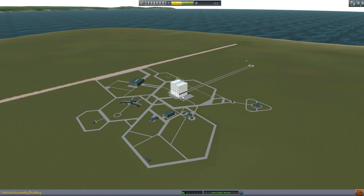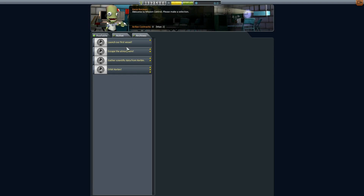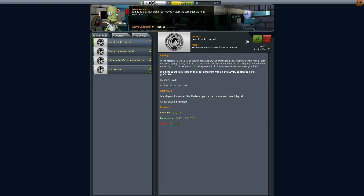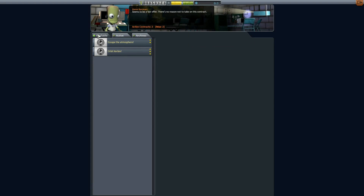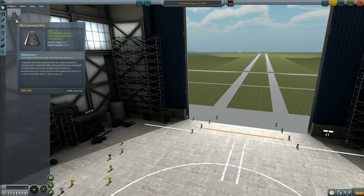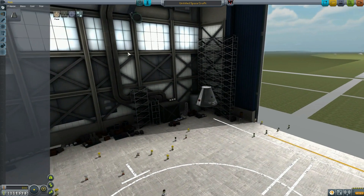First and foremost, we have zero science, we have 250 dollars, and we can't even accept any contracts yet. I've accepted my two contracts: to launch our first vessel and gather scientific data from Kerbin, because we're going to need as much money as possible to get this thing off the ground. We have no science, so let's go ahead and gather some from around the Kerbal Space Center.